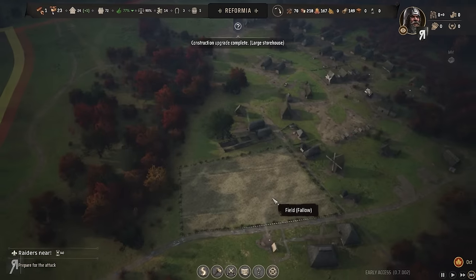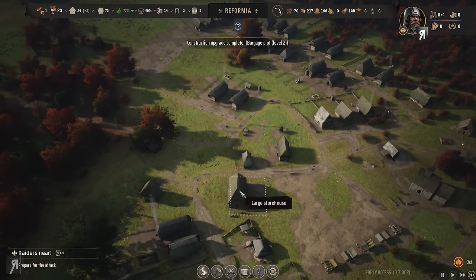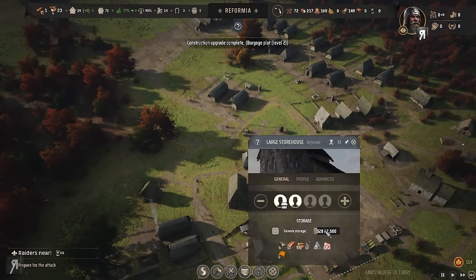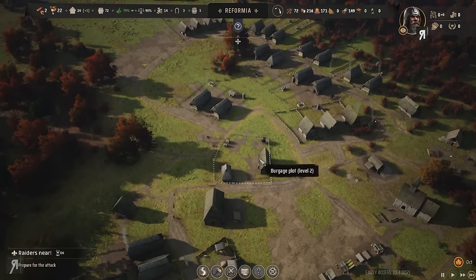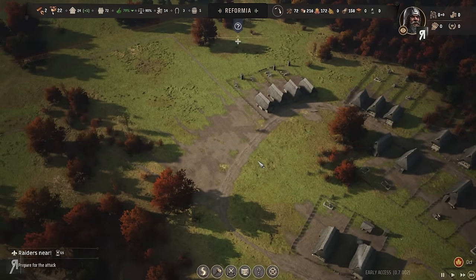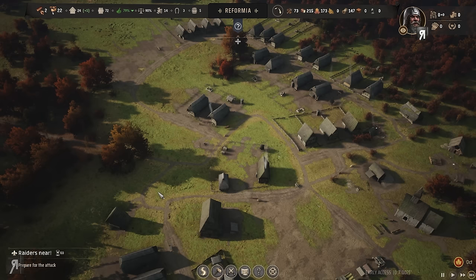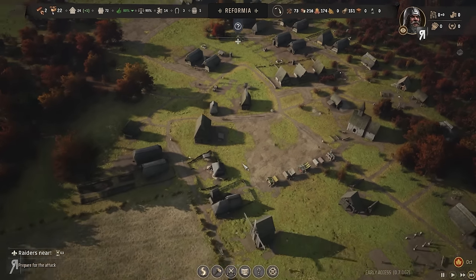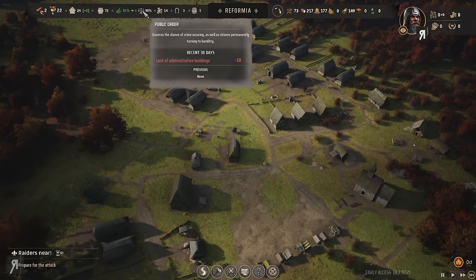The large storehouse now has an insane amount of space, which is even better. I could probably unassign that other fellow so we have two people doing construction, because we need at least two families to run the oxen around. We have 130 days remaining — I'm keeping a close eye on that.